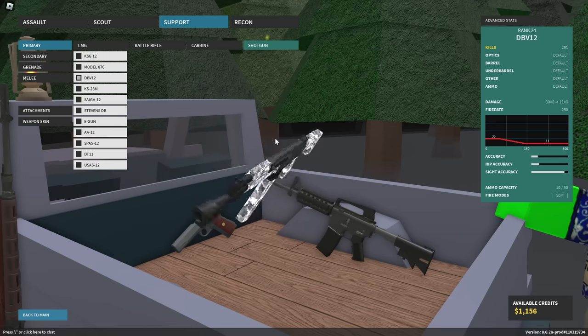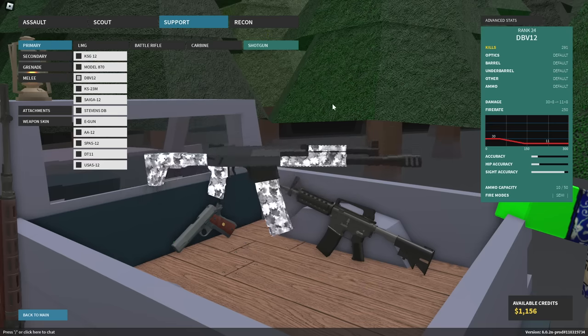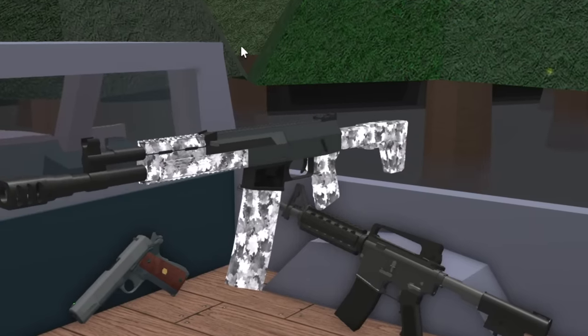For the shotguns we're going to go over: the Stevens DB, which is a double-barrel shotgun; the KS-23M, which is a pump-action shotgun; and the USAS-12, which is both semi-automatic and fully-automatic and magazine-fed. Someone's going to shout about the DBV-12 being semi-automatic and magazine-fed — yeah, that's getting a video of its own in a couple of days, so stay tuned.